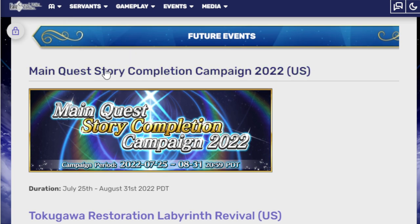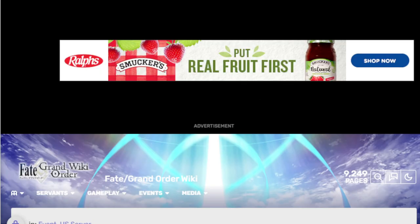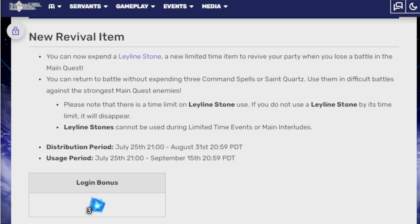So let's get into it. If you don't know, the main story completion is basically to help you out. This is what I've been waiting for. It's here from July 25th to August 31st. Basically, they give you a revival item, which is the Ley-Line Stone, which is a new limited item that basically revives the party for you, so you don't have to use quartz or all three of your command seals.